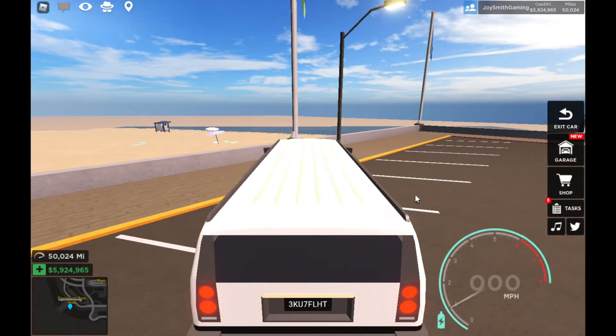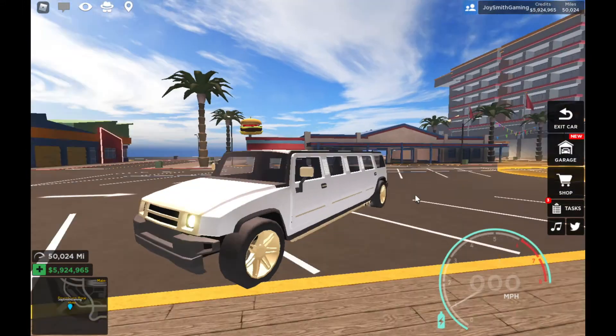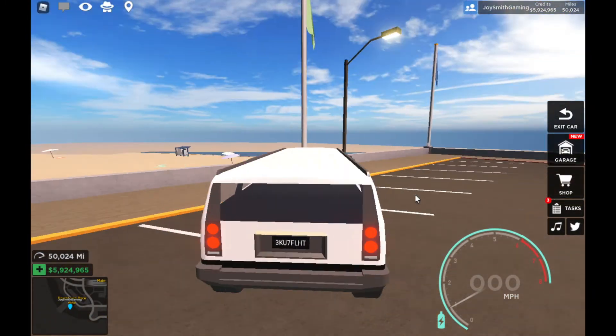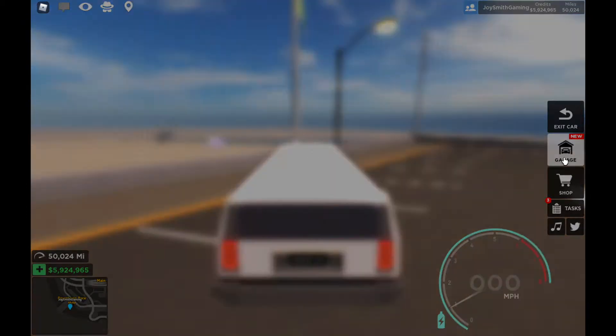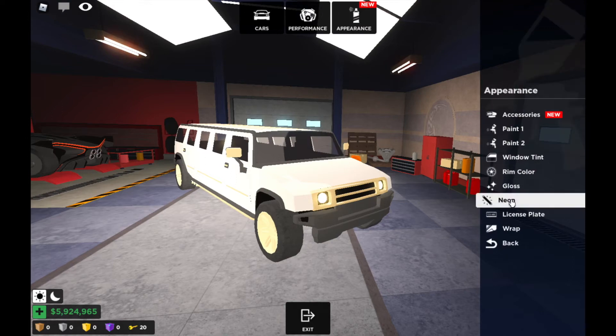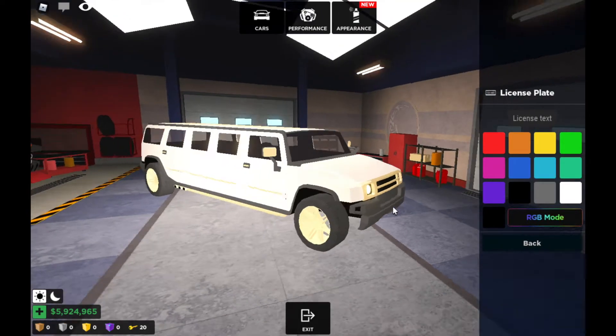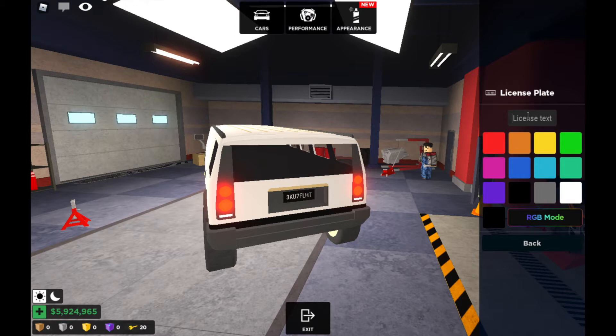It looks pure gold — rims are golden, the face and the entire bar plate are completely golden. I'm gonna put something on the license plate, let me check that first. I'm gonna change the license plate and put VIP. There you go — VIP!